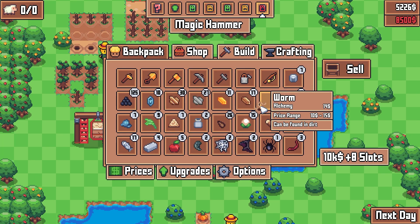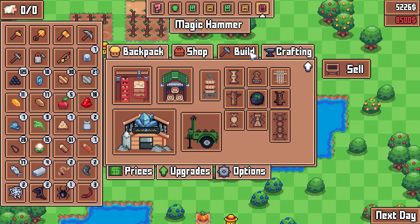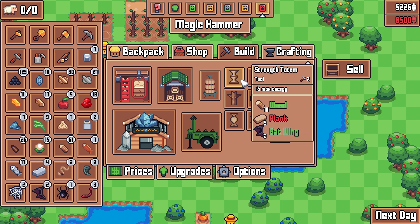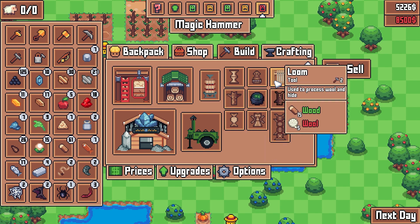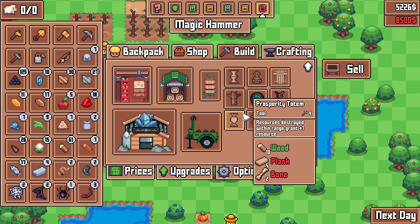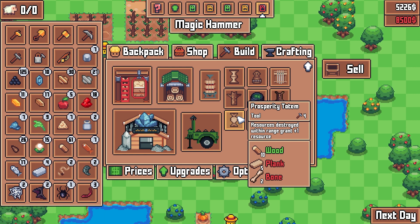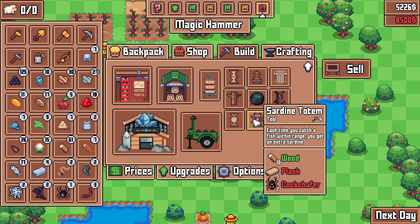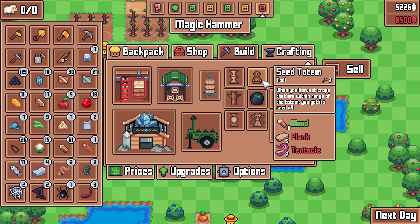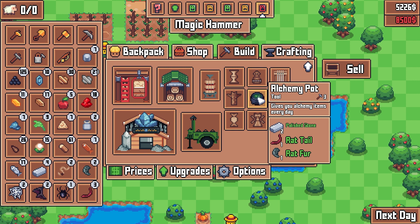Worms are yielding alchemy too. I'm getting all of these alchemy things and I don't know what I want to do with them. I guess I should build whatever does alchemy. These totem things are actually pretty interesting — I should probably eventually start making these because they give you bonuses. Water within range gives plus 15% catch chance. Loom uses the process of wool and hide. Resources destroyed within range grant plus one resource. So these totems could actually be pretty useful.